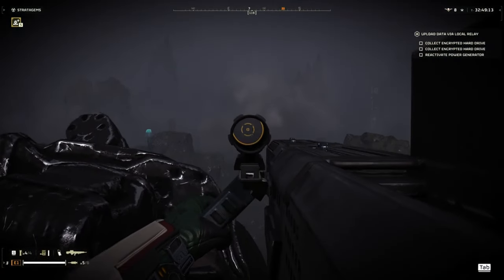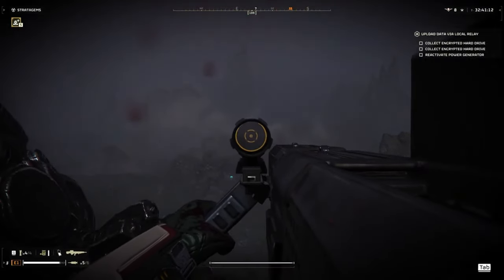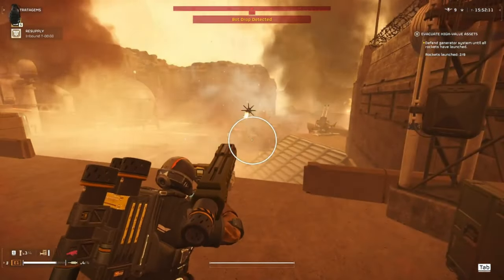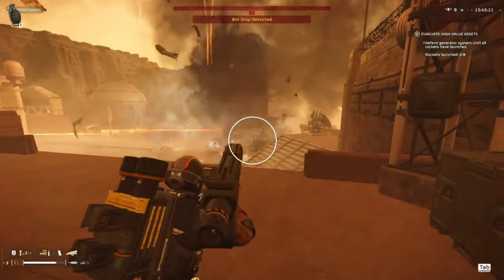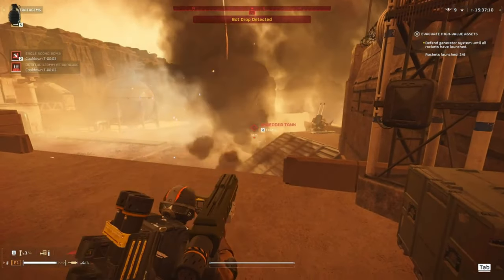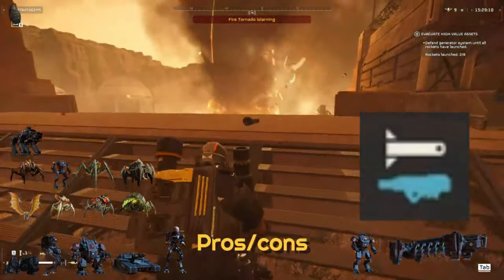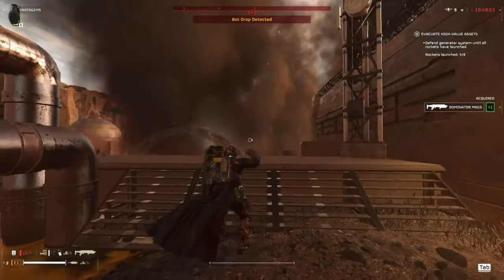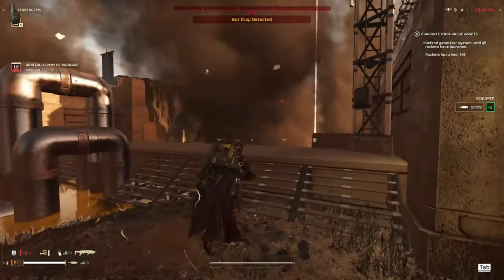I'm going to add one more bonus build just because I like it — the spear. The spear is a lock-on missile launcher with a lot of negative impressions, mainly because the lock-on function is very inconsistent. Use this build with caution since you're giving up your backpack slot for a weapon that sometimes doesn't work. What it can do: one-shot spore clusters, shrieker nests, tank turrets; two-shot tanks and hulks; one-shot factories. Against the factory strider, possibly three to four shots. It can one-shot gunships and dropships, though it locks onto the hull rather than engines.